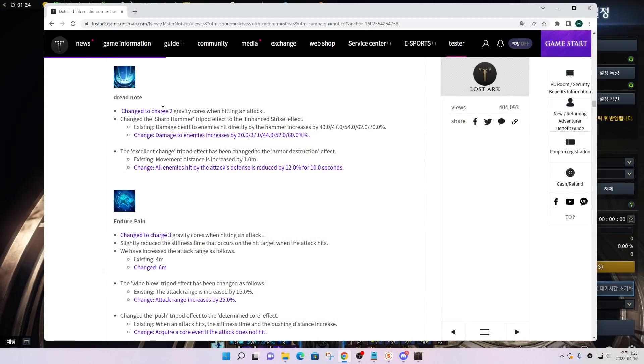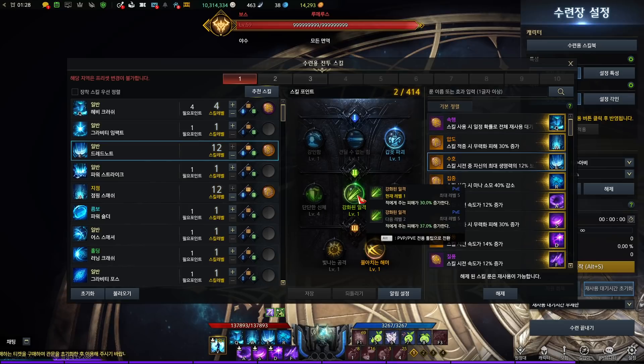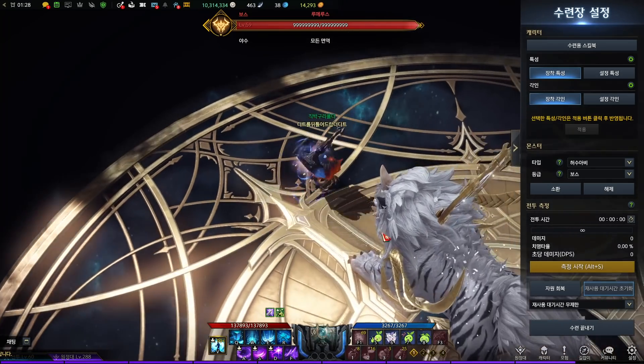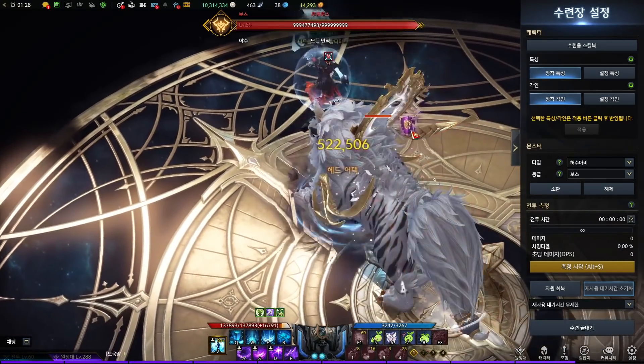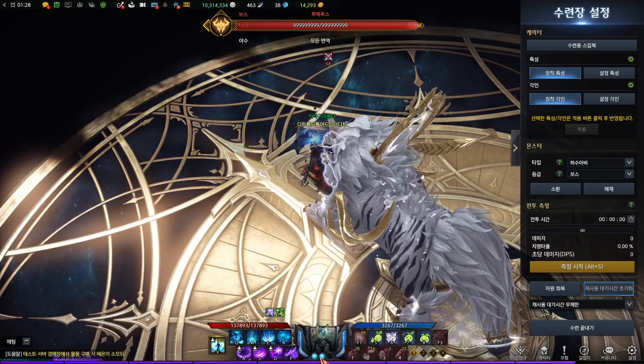The next skill is Dreadnought. It guarantees 2 cores, and it got a tripod that increases the damage. There's also another tripod that gives party synergy, which decreases the defense of enemies by 12% for 10 seconds. If I use it, you can see the Armor Break party synergy is applied, and 2 cores are guaranteed.